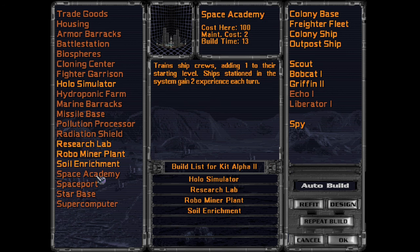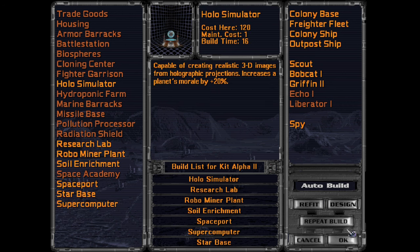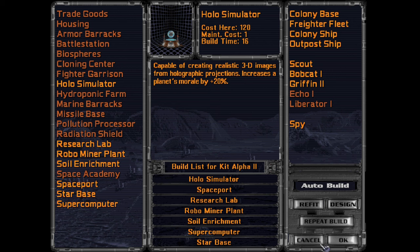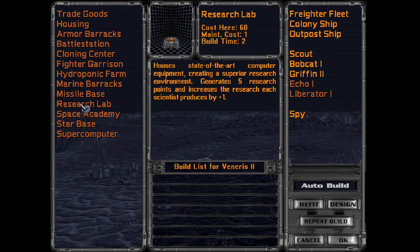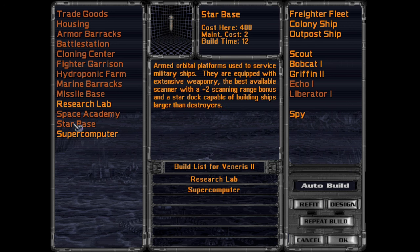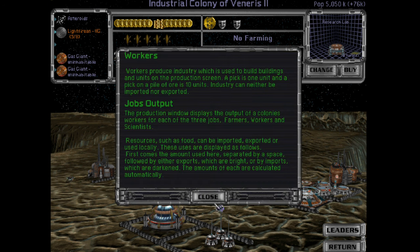Search lab, minor plant, soil enrichment, spaceport, supercomputer, starbase — that'll probably move the spaceport up. The aerobo miner plant is done. This is roughly when we said we might as well just build a research lab and supercomputer everywhere. This planet is maybe ultra rich.